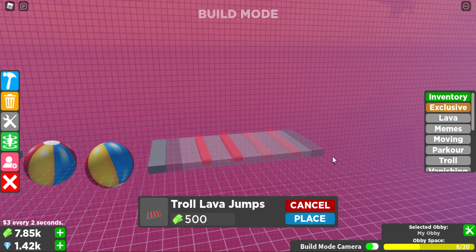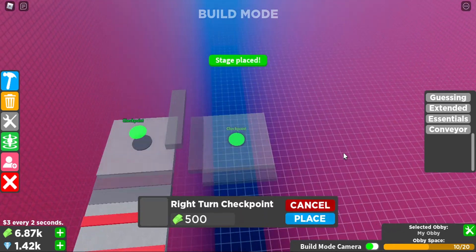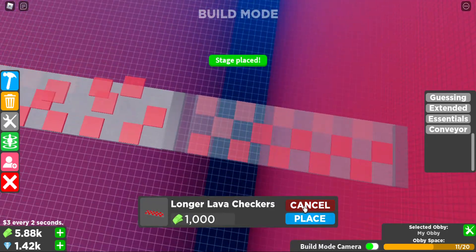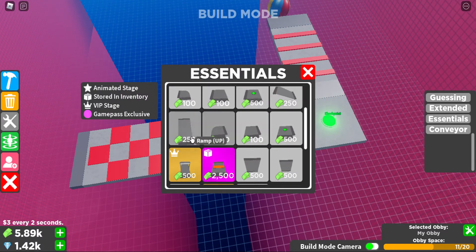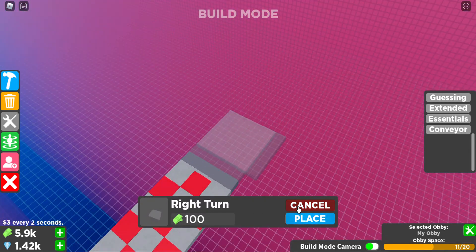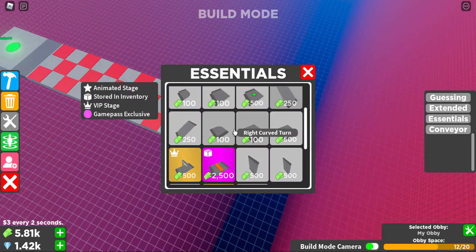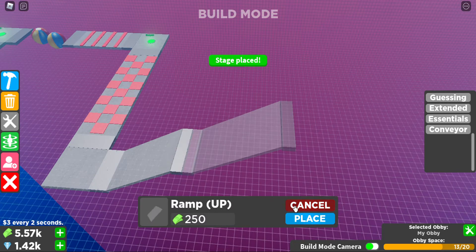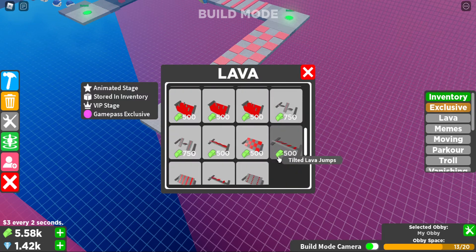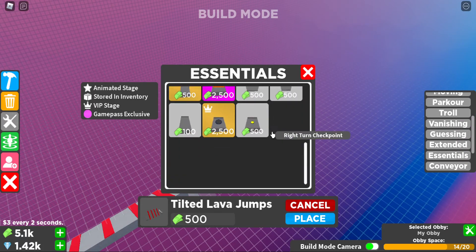I'm gonna go for this one. And Essentials. Let's go for our checkpoint. And extended. Around. Up. Where's the right turn? It isn't right turn — it's left turn I guess. One more stage. Winning. I'm gonna go for this one. And essential. Winner pad.